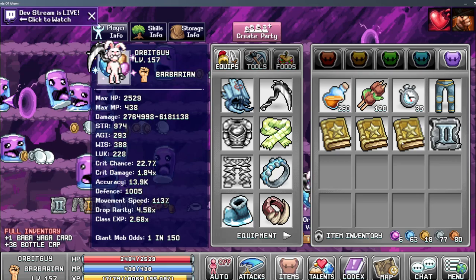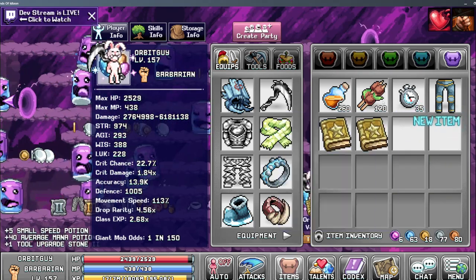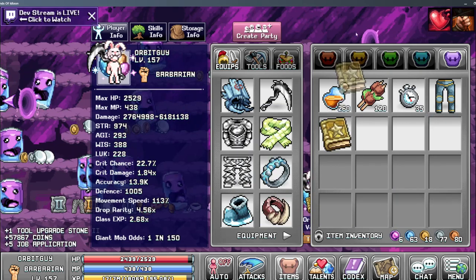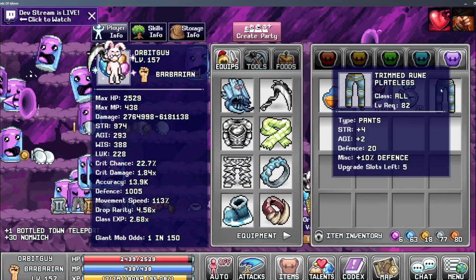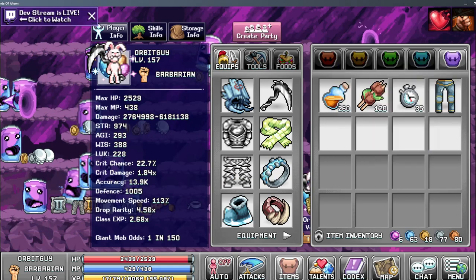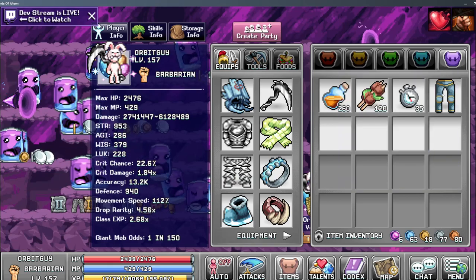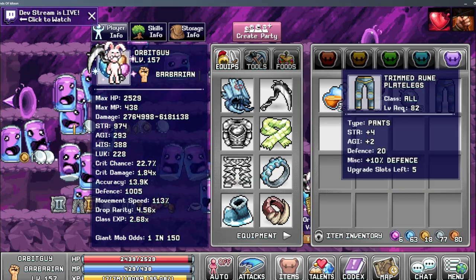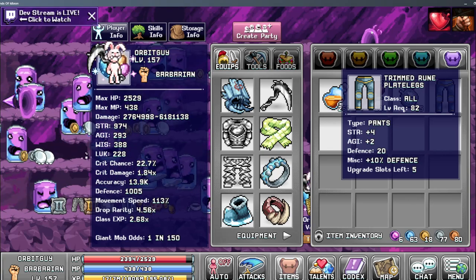I have to clear some space — get rid of some stuff. More recipes, just stuff I already have. There it is — you can see the trimmed rune plate legs. The only interesting thing about it is the plus 10 percent defense bonus, which as you get into the later game could be an interesting bonus.